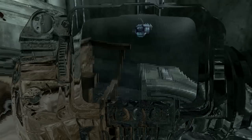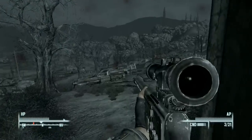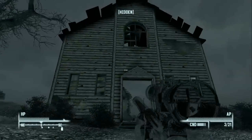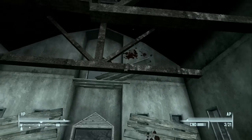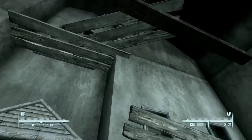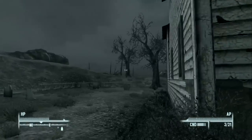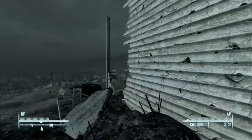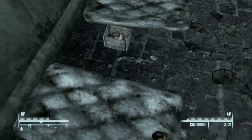We've got ourselves a unique sniper rifle. In Fallout 3 unique weapons usually look exactly the same as the standard version, which is kind of disappointing. Looks like there's no way to loot the Drifter's body — he's still up there and I don't think there's any way to get up to him. On PC you could use console commands, but we're not on PC, so we'll leave him. He doesn't have anything else unique anyway.